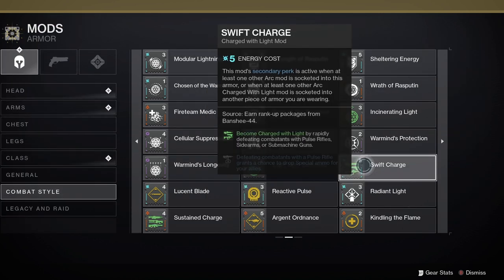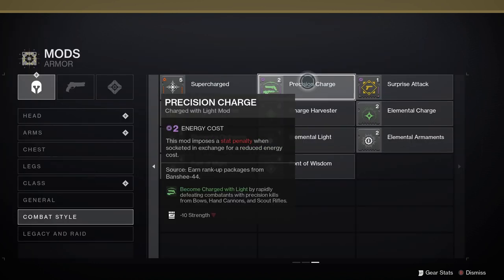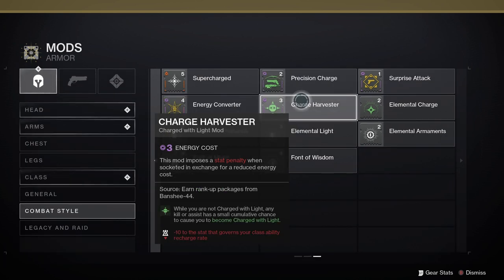Swift Charge: become charged with light by rapidly defeating combatants with pulse rifles, sidearms or submachine guns, and defeating combatants with a pulse rifle grants a chance to drop special ammo for your allies. Precision Charge: become charged with light by rapidly defeating combatants with precision kills from bows, hand cannons and scout rifles, though this one has a minus ten on strength. Finally, Charge Harvester: while you're not charged with light, any kill or assist has a small cumulative chance to cause you to become charged with light, with a stat penalty of minus ten to the stat governing your class ability recharge rate.